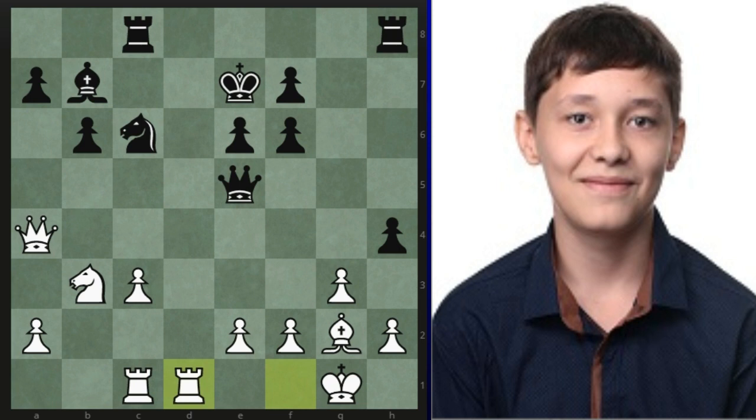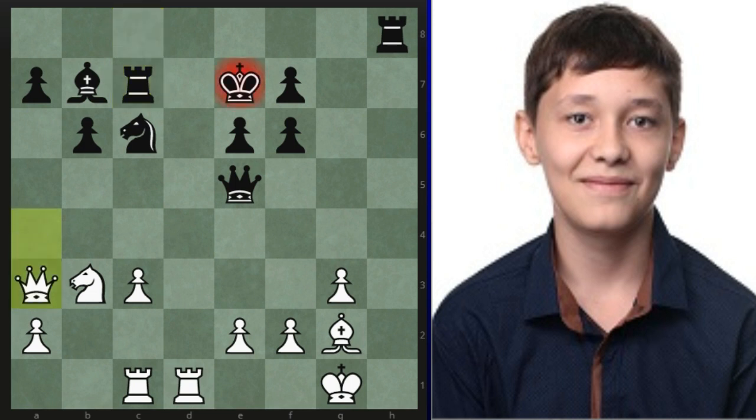Rook fd1 by Asypenko going to the open file. Black gets rid of the h-pawn, opens up the h-file, and plays rook c7. Up to this point, the computers thought the position was about equal, but I think I would prefer white here. After queen a3, all of a sudden there's a slight draft around the king — he goes to e8 — and now rook d6.